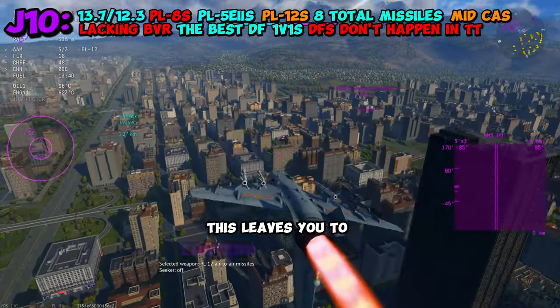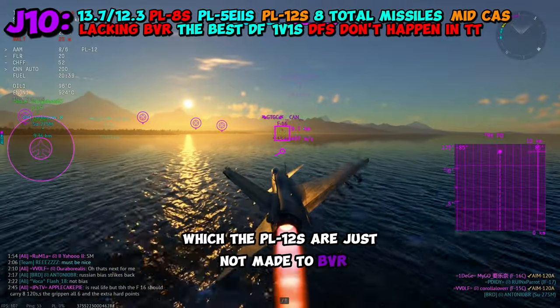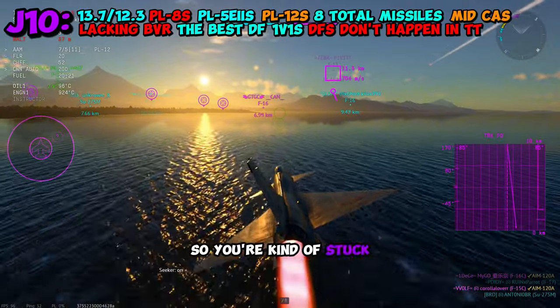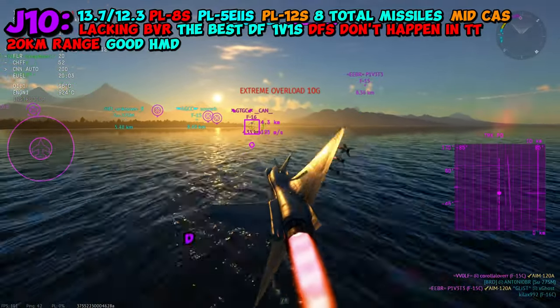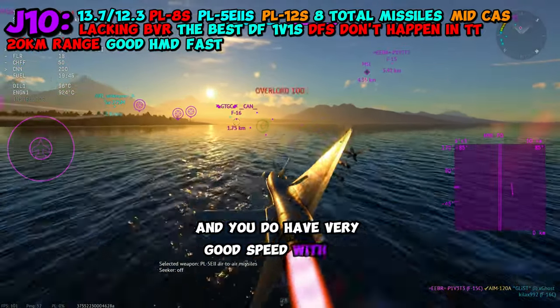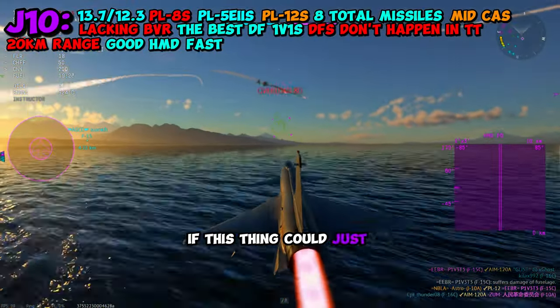This leaves you to contend with other BVR aircraft, and the PL-12s are just not made for BVR. They don't have enough energy to go the distance, so you're kind of stuck firing within about 20 kilometers of the enemy. It does help that your HMD can reach up to 19 kilometers, which is nice. And you do have very good speed with an upgraded Su-27 engine — all of that would be great if this thing could just get into dogfights.